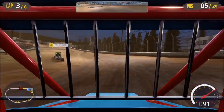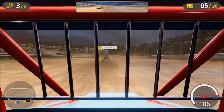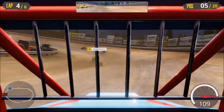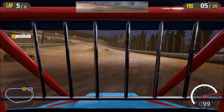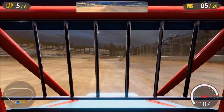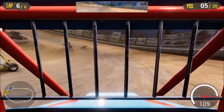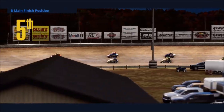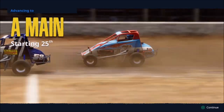We are in the transfer position right now — that was not a good corner at all. Taking the high side isn't really a great idea for us because we're down on power, but it is a little bit smoother and I feel like we're able to maintain more speed up here. Let's see if we can get to the inside and slide job him a little bit — that didn't really work out, let's go back to the high side. Above all else, we don't want to wreck because we were in the transfer position. We made it to the A main — we'll be starting 25th, but no cares given about that.